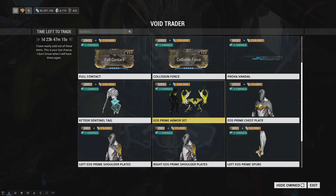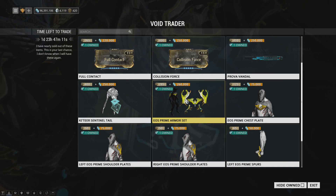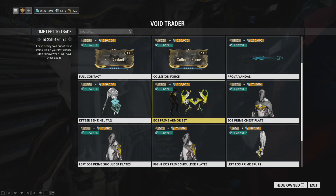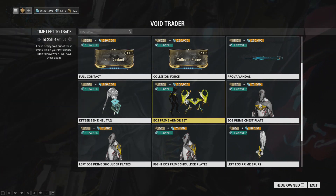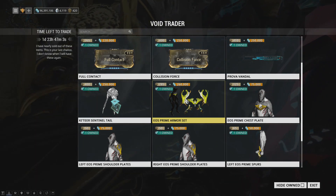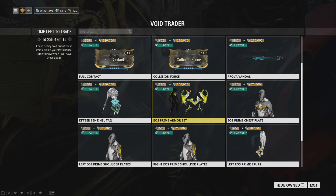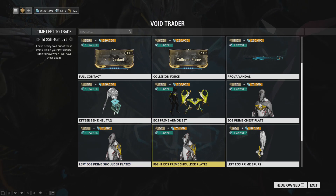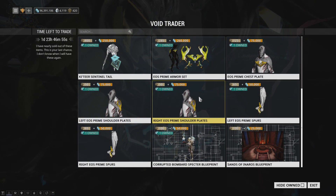We have the Katira sentinel tail which looks quite nice. We also have the entire Eos Prime armor set, which is fine. The shoulders look pretty good, the chest piece is good but I only found a use for it on Banshee Prime, and the legs are good but I only really like them on Limbo. The shoulders are the big highlight here, so if you wanted to save a few ducats you could definitely just do the shoulders.